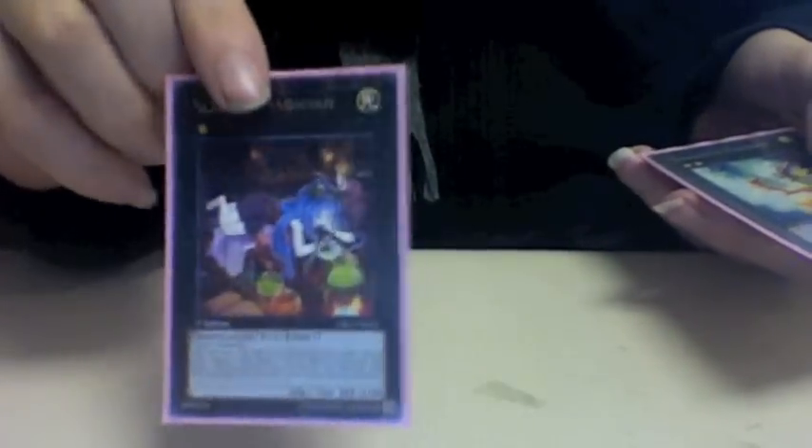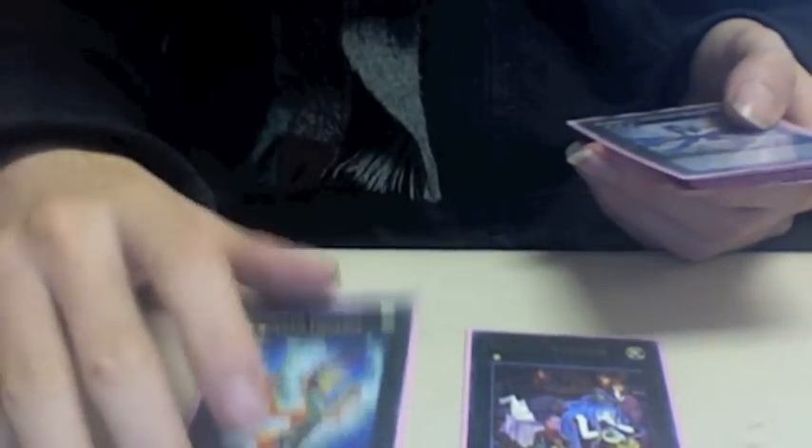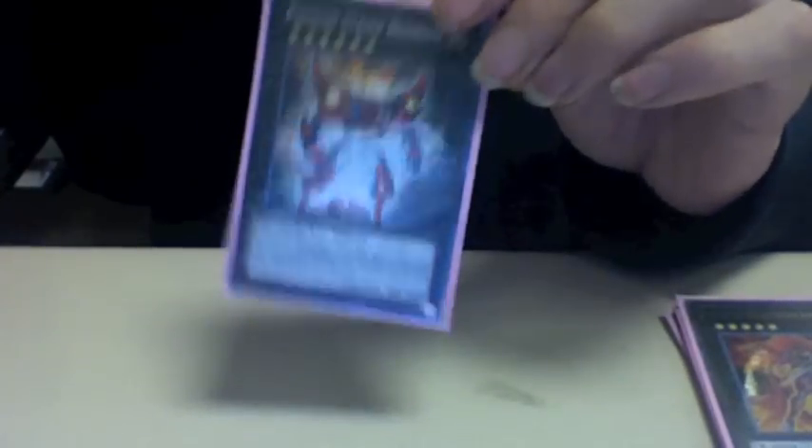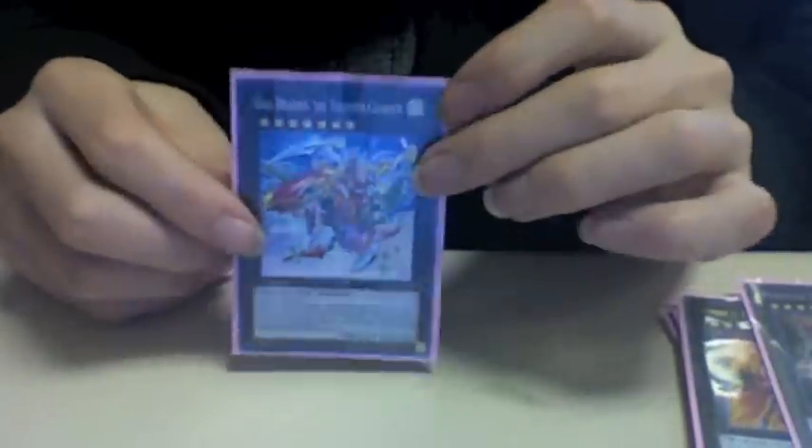I also have an Extra Deck I've been working on. For Rank 1, I have Slacker Magician, since she's the only good Rank 1. For Rank 2, I have Daigusto Phoenix — the best card to attack over this would be Gachi Gachi, which I don't have. For Rank 3, I have The Laval Chain Dragon, Giga-Brilliant, and Zenmaines. For Rank 4, I have Number 39 Utopia and Papilloperative — Number 39 Black Corn would be good in this deck as well but I don't own one. For Rank 5, I have Number 12 since I don't own a Tiras or an Adreus. For Rank 6, Photon Strike Bounzer to shut down anything, and Inzektor Exa-Beetle for piercing damage.